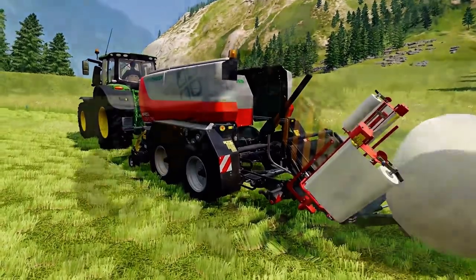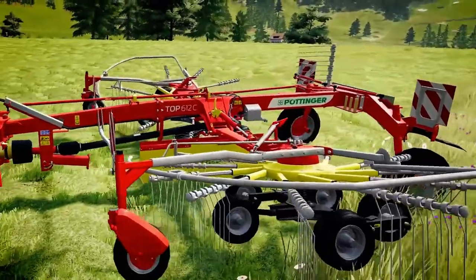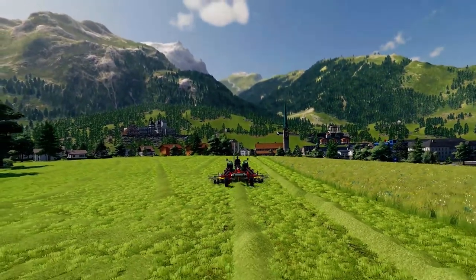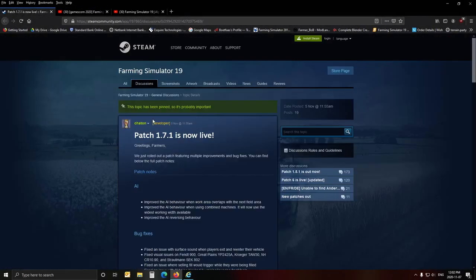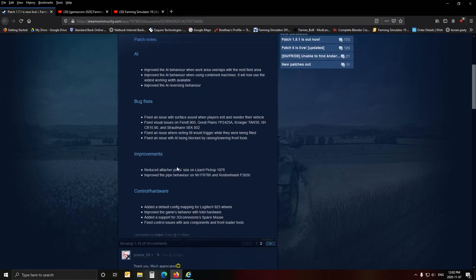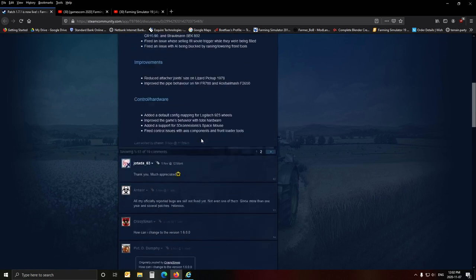I've got a big chain running down there. Gura — that's definitely a diesel tractor, you can see the motor on it and the exhaust pipe. And then obviously patch 1.71 has been released as well, which has got quite a bit of fixes and stuff. I'll link the descriptions in that below so you can have a look. There's some AI improvements, some bug fixes, other improvements, and then control hardware, which is nice.